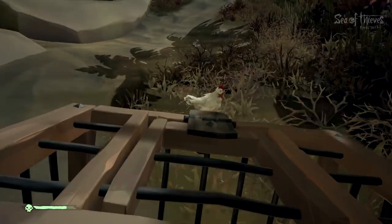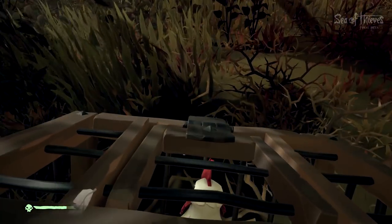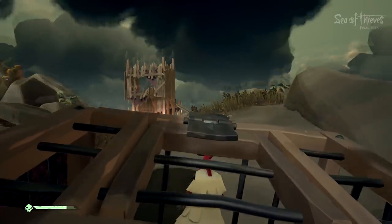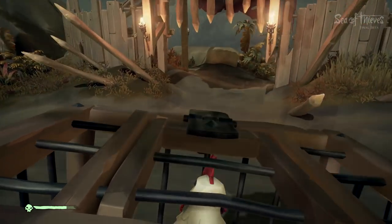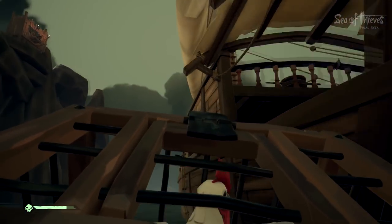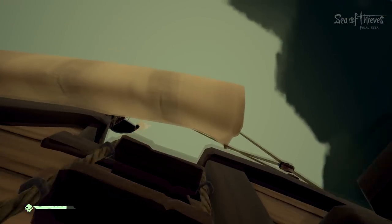Basically all you do is run up to one with a cage and click on it, and boom — you've got a chicken. Bring it back and put it on your boat. Once you've got everything on your list, take it back to the Merchant Alliance, cash it in, and you're good to go.